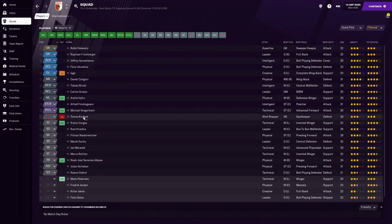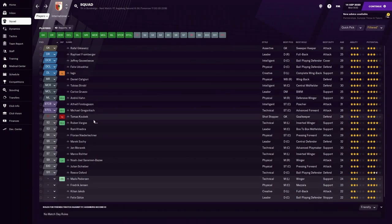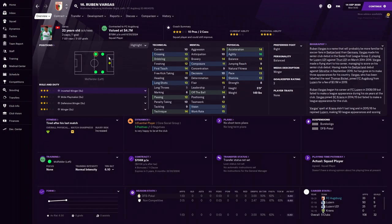Now let's look at the substitutes. Kubek will be our backup goalkeeper — he has good aerial reach, communication, and leadership. He's six foot six and a really solid backup. Fargus is very versatile and can play both left and right with good dribbling — a good youngster at 22 with decent physicals who will likely make a lot of appearances off the bench.